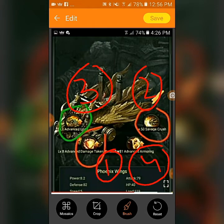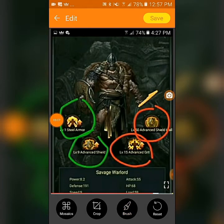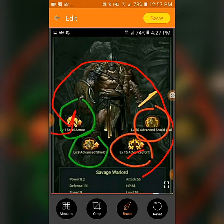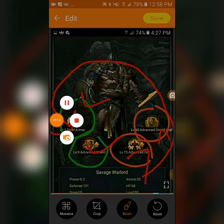For T12 infantry, do Advanced Shield Effect first, Advanced Grit second, Steel Armor third, and Advanced Unshield fourth. I am drawing these out to show the order clearly: first, second, third, fourth — that is how you enhance your T12 infantry.